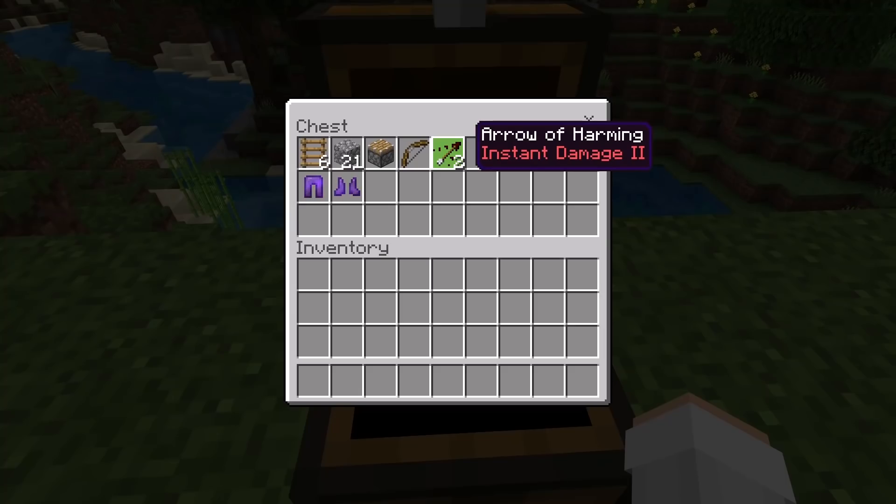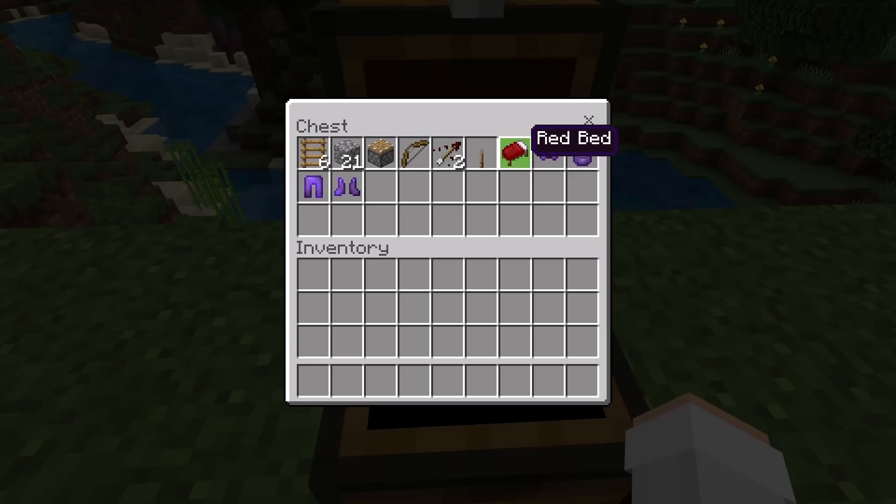By the way, this glitch will still work even if you only use one instant damage 2 arrow, as long as the arrow is strong enough to kill you. One lever, one bed — you guys can use any type of bed that you want.